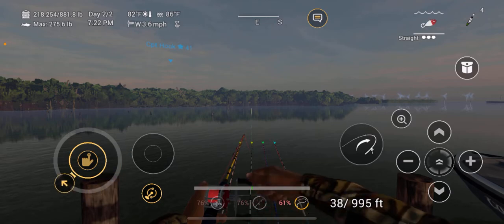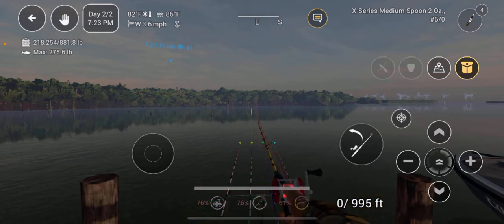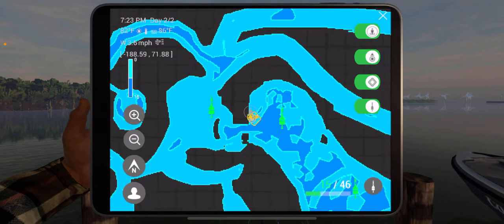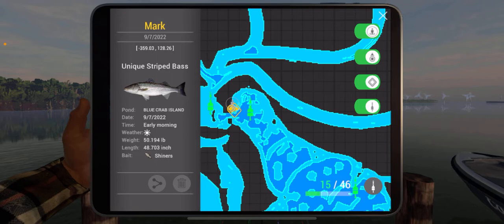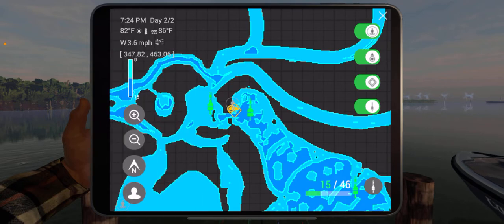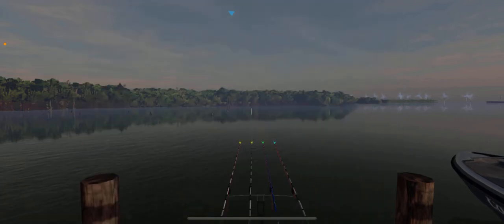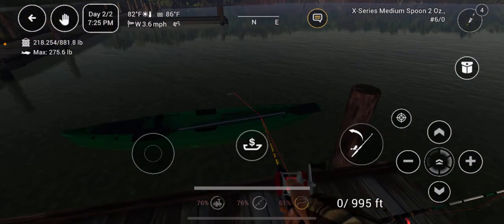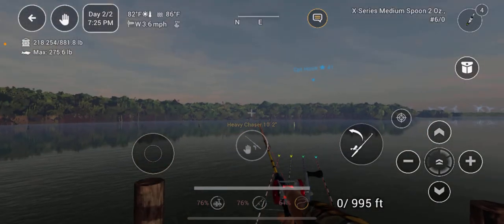I'm going to show you all my rod setups and quickly pull out the map. I am on the dock, which I did show you. It's highlighted there in gold — that's where I am. I've got the marker right there — that's where I caught the unique Striped Bass. It does say early morning, and I caught that on the Shiner. The last video we did was over there — we caught unique Common Snook and unique Gar, all from the dock. So if you don't have a boat or kayak, you could always just fish off the docks here.